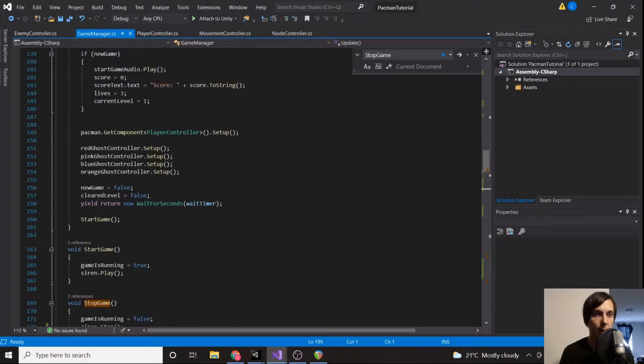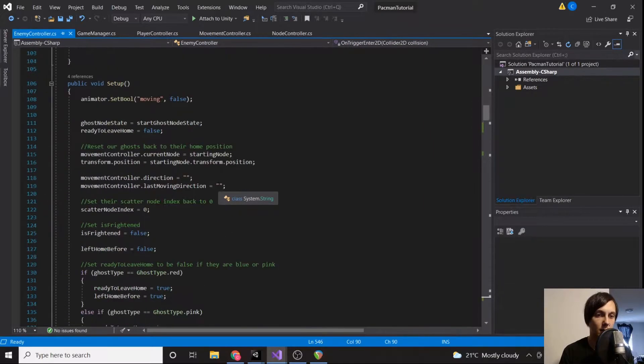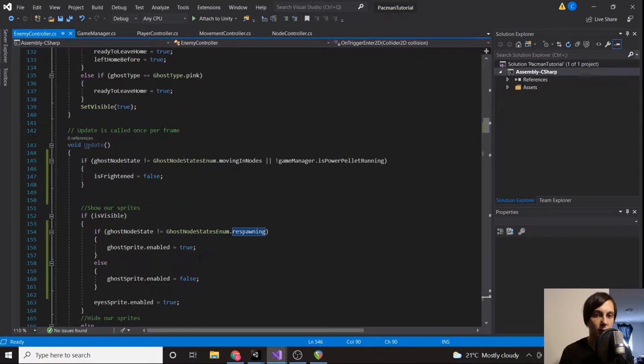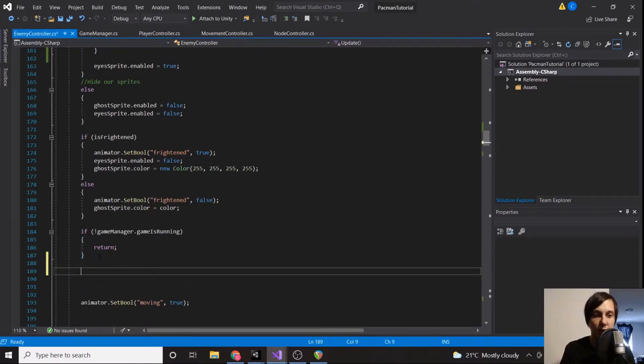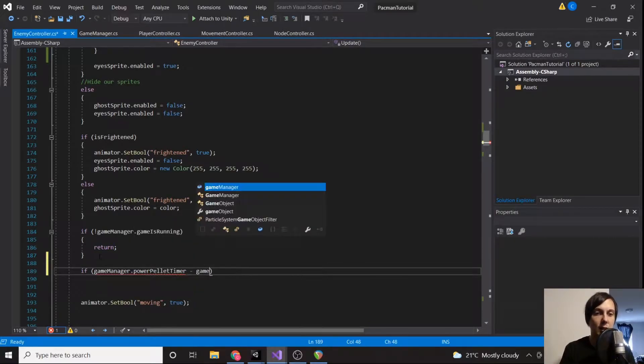Go to your enemy controller and in Update, under the game-is-running check — we only want to do this if the game is running. We're going to say: if game manager dot current power pellet time minus game manager dot current power pellet timer is less than or equal to three...